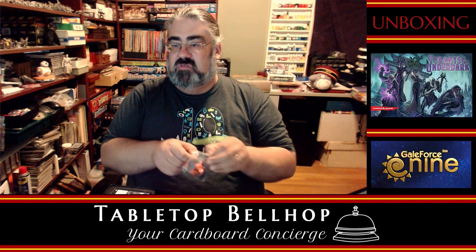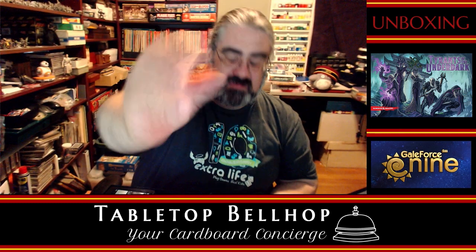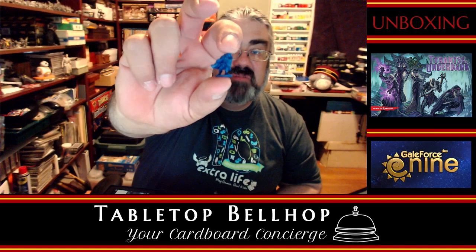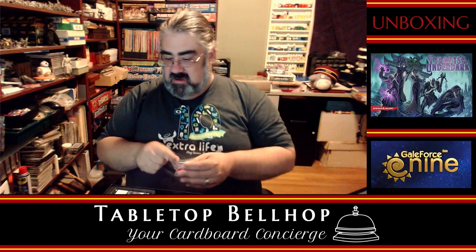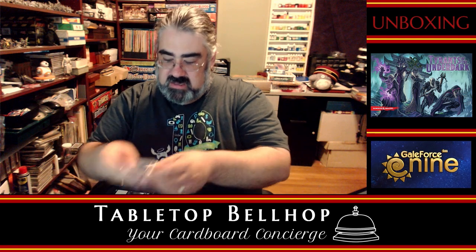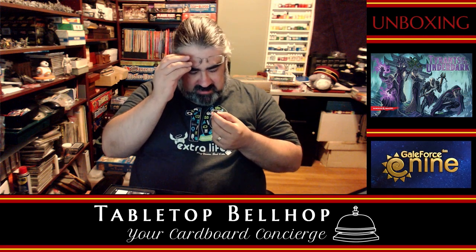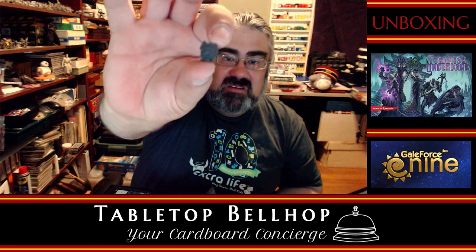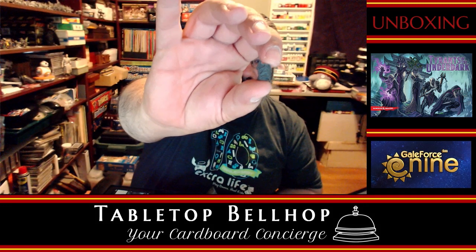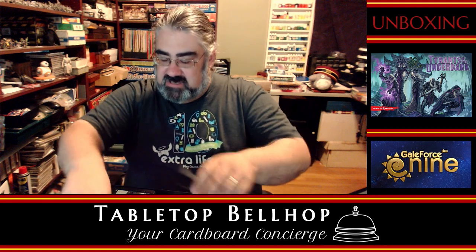Then we have minis — no cubes. Little minis of cloaked, sneaky looking drow people. A little baggie full of those. Then we have shields in the different player colors. So we have gray shields, red shields, blue shields, orange shields, and white shields. Each shield is unique looking — you can see the cross swords on the shield.